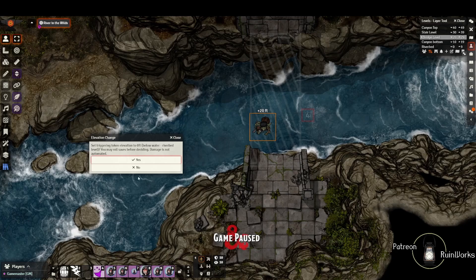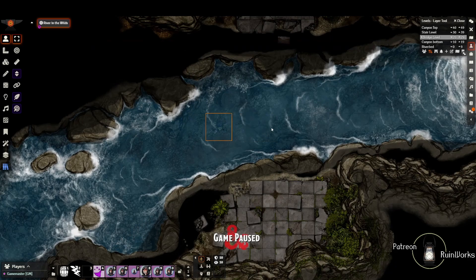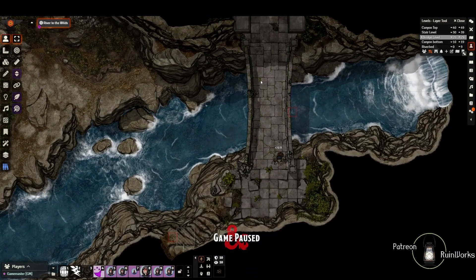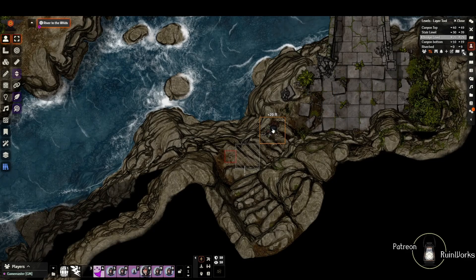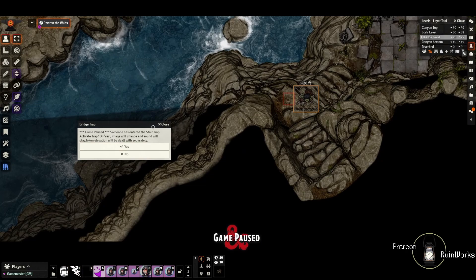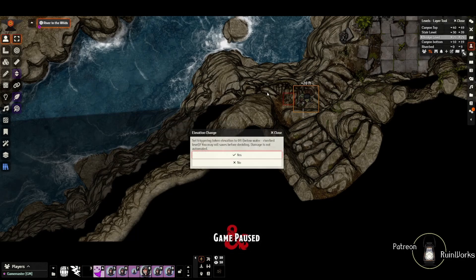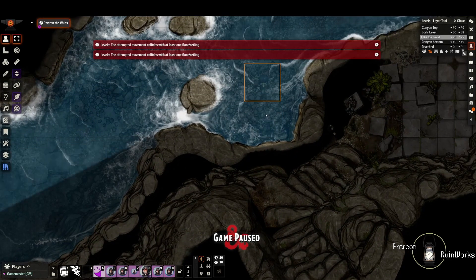If you hit yes under the trap, the tile changes and the next tile is displayed, indicating that any token that walks here now will be dropped into the river. A second message is sent to the GM asking: do you want to set the triggering token's elevation to zero feet - below water, riverbed level? You may roll saves before deciding. Damage is not automated. Hitting no would leave the token at this elevation. Hitting yes will play a splash sound and set the token below water, so now the token is swimming in the water.